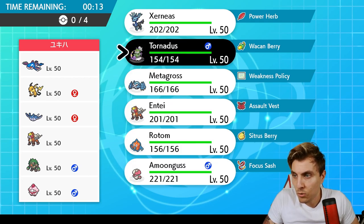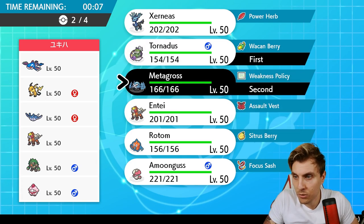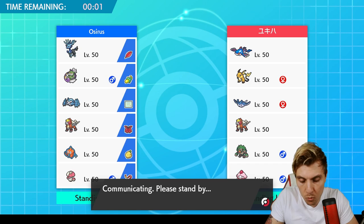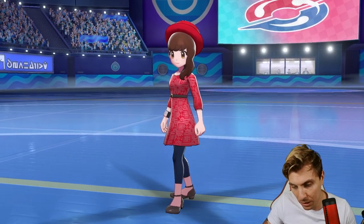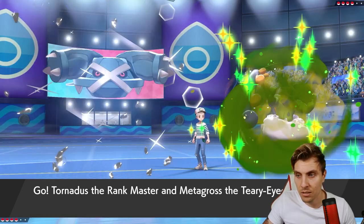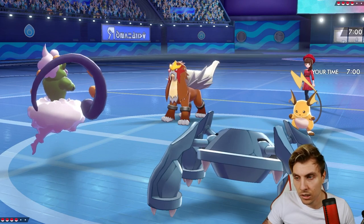Once Raichu and Rillaboom are down, Rotom has a really good time against this team. We could go Tornadus and Metagross as the lead, then Rotom and Zernias in the back — that makes a lot of sense for what we're going up against. They can only bring four of six, so we won't see everything. I don't imagine we'll see Slurpuff since Metagross gives it a hard time, but Rillaboom will probably appear. We see Entei lead with Raichu.